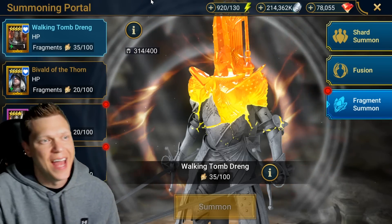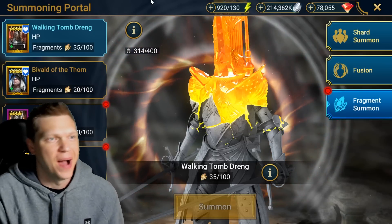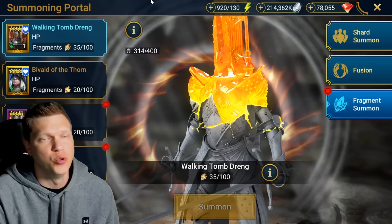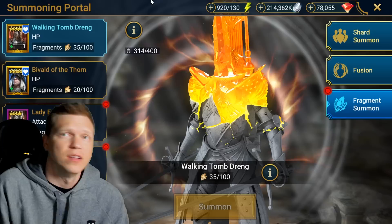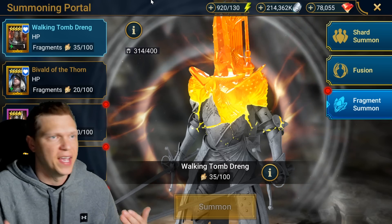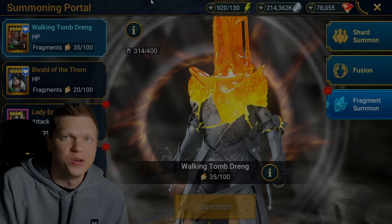Hey, what's up? This is Chosen. Happy Monday to you. We are gonna get your week kicked off by going over what you need to know in terms of keeping pace for the fragments in the Walking Tomb Dreg fragment events. We also have a bonus legendary summoning event coming up. I'll walk you through the plan and the rotation of all the events so that you can plan your week ahead accordingly.